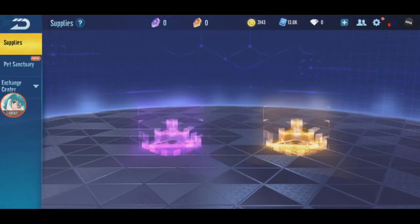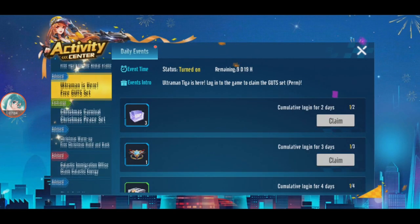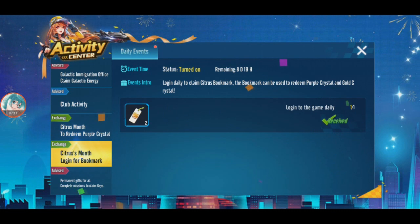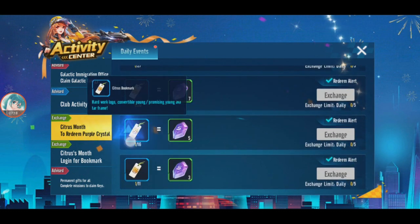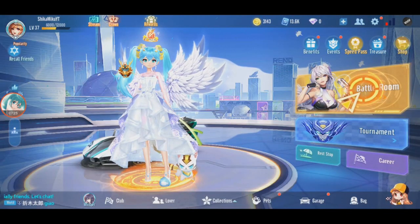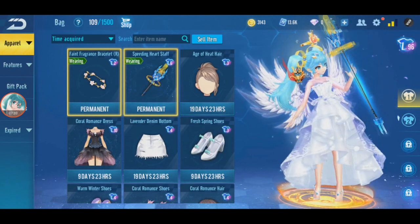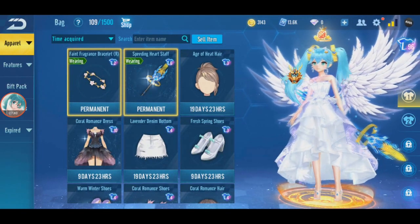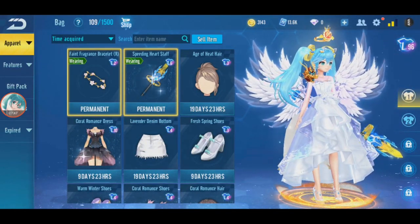This gacha didn't get anything good — you just have to collect more. How many more days does this event have? This free citrus pool mark — 8 days left. So if I log in for another 8 more days I can get 16 more, and 5 more pieces. I think that's it for now guys. Nothing much from this gacha. I got costumes, I got a bracelet, I got the stuff. Okay guys, that's it for now. Thank you for watching. See you guys next time. Bye.